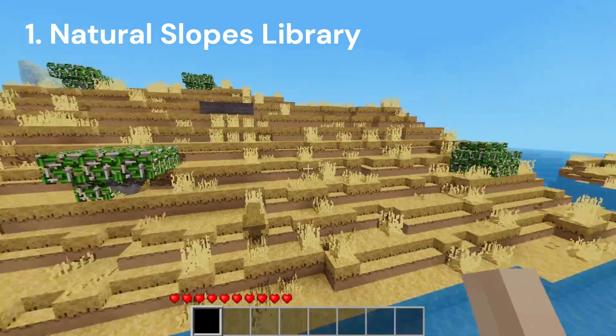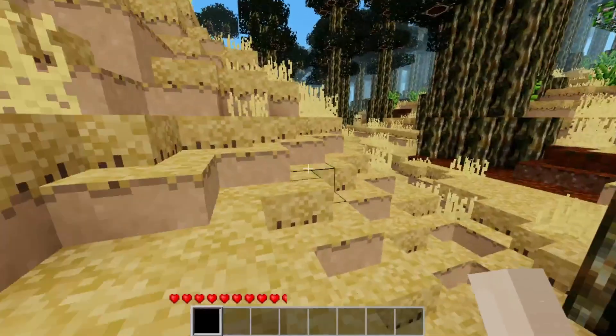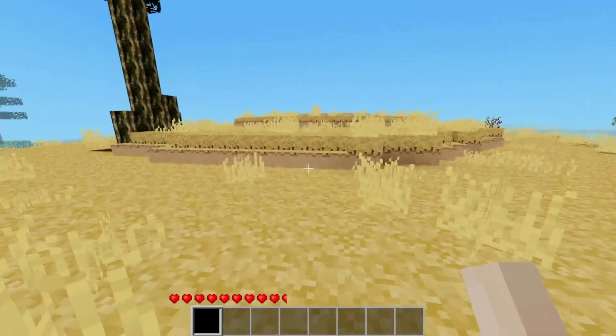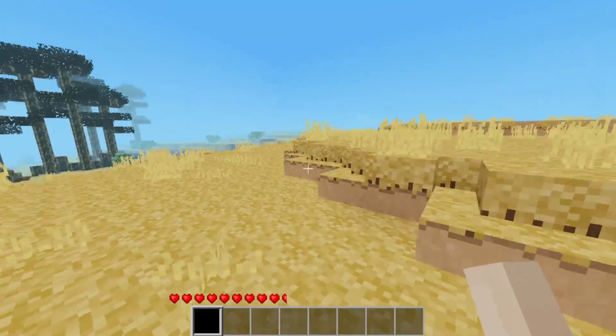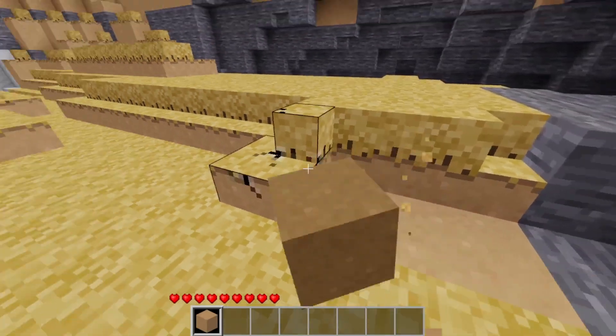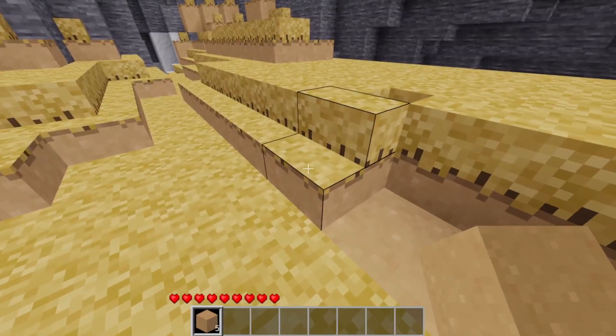Number 1. The first mod we're going to be looking at is the Slopes Library mod. With this mod, natural and artificial slopes will now be made of stair-like blocks. This not only looks amazing, but also helps with traversing across your world. And don't worry, when you break a slope it'll still drop its full block so you won't have to carry around all these weird dirt stairs in your inventory.